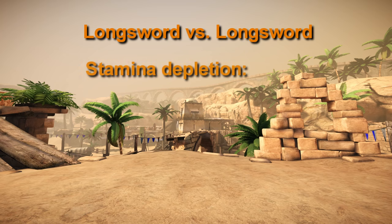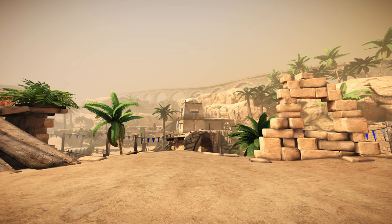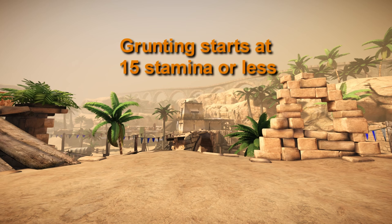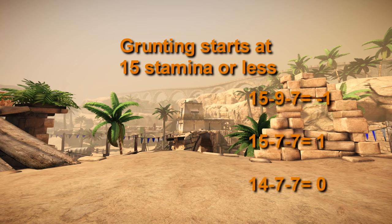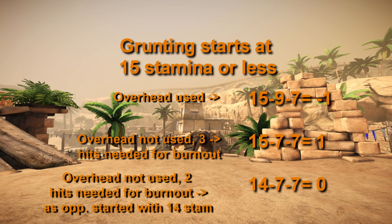As you can tell from the sheet, parrying a longsword overhead with a longsword depletes 9 stamina, whereas slashes and stabs cost 7 stamina to parry. An opponent will start panting after reaching 15 stamina or less. What this means in practice, if you are using a longsword, is that you are guaranteed to knock them into burnout with two attacks if at least one of them is an overhead. It is likely but not guaranteed if no overhead is used, as slashes and stabs only add up to 14 stamina drain combined.